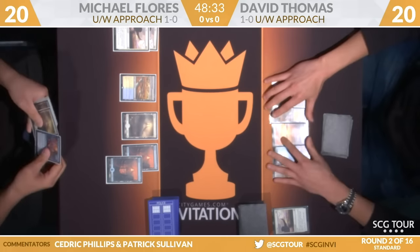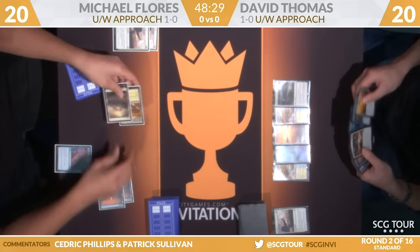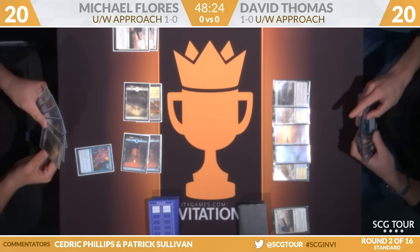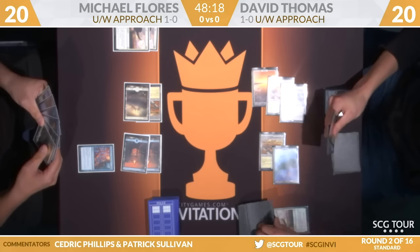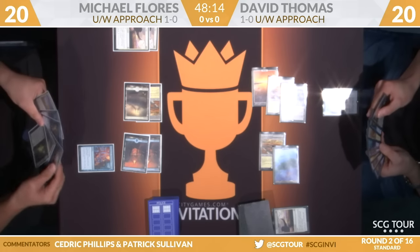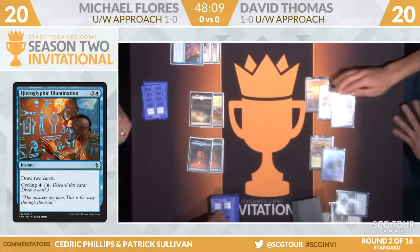Now Thomas has found a copy of Approach. But Mike has found, I think, maybe the more important card here in Hieroglyphic Illumination. So he's found one of his draw twos. Both players are playing copies of draw twos. Mike has four copies of Hieroglyphic Illumination. Dave is going to actually play a copy of Pull from Tomorrow, a card that we actually haven't seen a ton of upon its release.